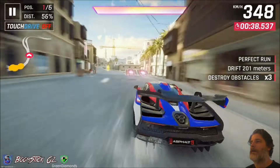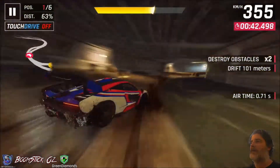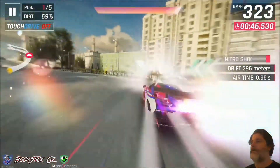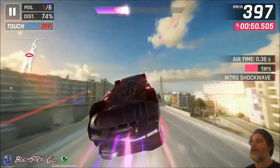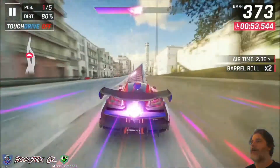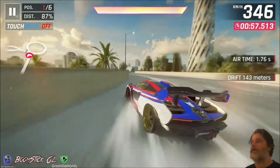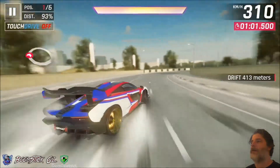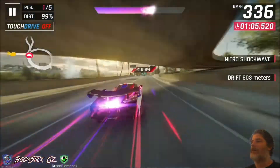Drifting around this section here, we'll go shockwave off this section, let it carry through, and then we'll just start drifting, making sure we stay away from that wall. Just remember that this goes in the opposite direction to the normal track. We'll go shockwave off this section here, carrying that all the way through the barrel roll. Now I'm going to start drifting here — making sure we're in the centre of the road — and you can see I've already got 500 there. We'll trigger the shockwave across the line.